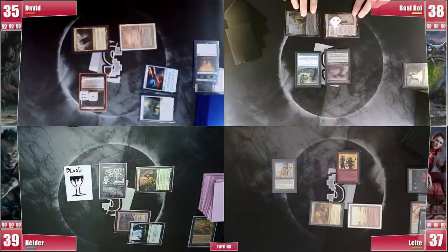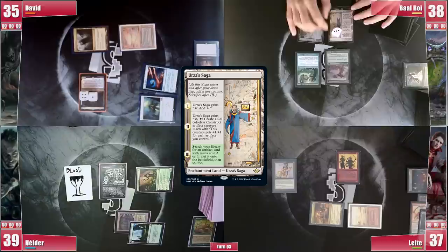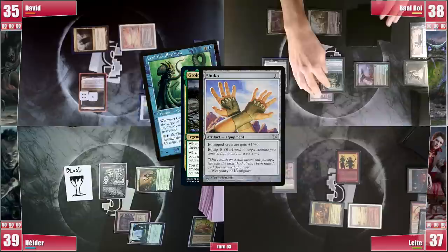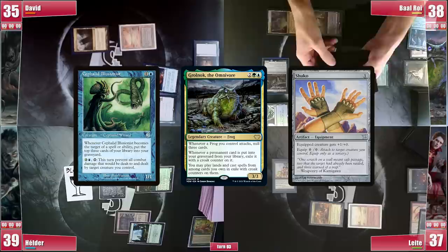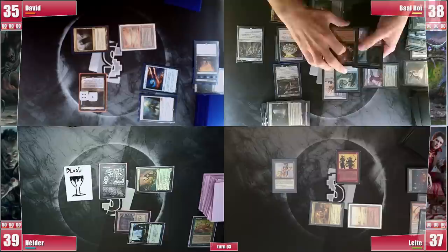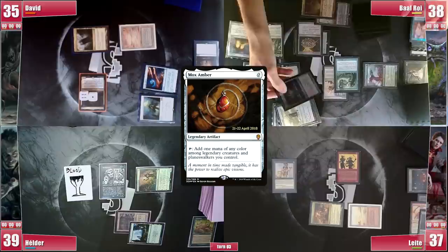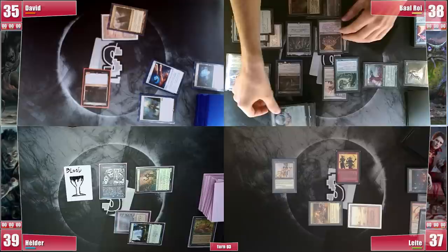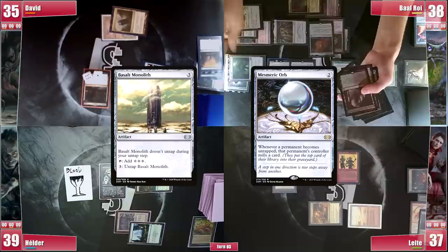Baal draws and his Saga triggers, reaching the final chapter. He floats 1 mana in response and tutors a Shuko onto the battlefield. He plays a Reflecting Pool and then casts his commander, Grolnok the Omnivore. It resolves, so he equips Shuko on Cephalid Illusionist, triggering to mill 3 cards and triggering Grolnok to exile all permanent cards with Croke counters. He keeps activating Shuko's ability targeting Cephalid Illusionist, milling 3 more cards over and over. He casts Mox Opal from exile, follows with Chrome Mox imprinting Finale of Devastation, keeping blue mana up. He mills more, finds and casts Mana Crypt, Mox Ember, Sol Ring, and Basalt Monolith. After more milling he casts Loza's Petal, then Mesmeric Orb, followed by Mana Vault to untap Basalt Monolith repeatedly and mill the rest of the library, finishing the line by casting Thassa's Oracle. GG!